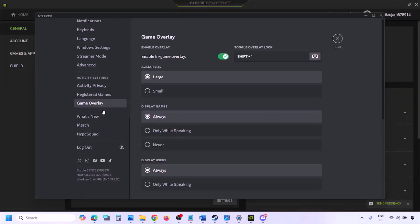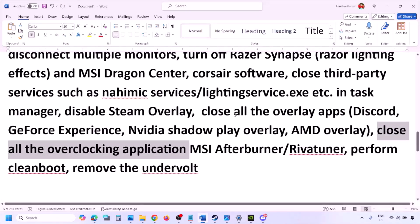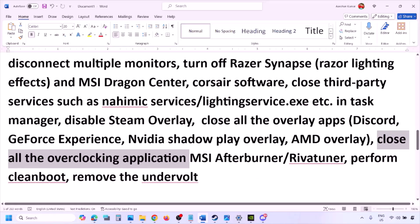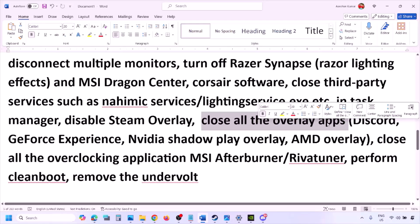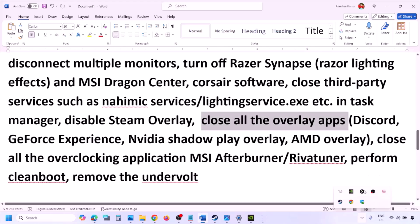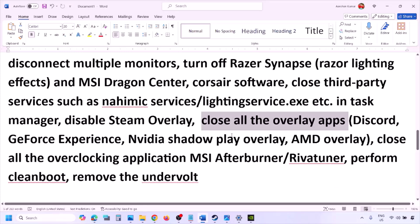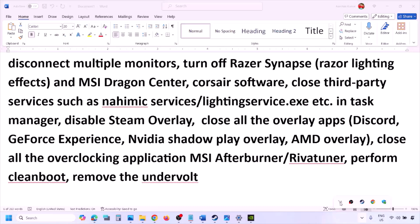If you have Discord running, go to Discord Settings > Game Overlay and turn off 'Enable In-Game Overlay.' If you're using GeForce Experience, click the settings icon in the top right and turn off In-Game Overlay. Close all overlay applications — Discord, GeForce Experience, and any others. Also close all third-party and overclocking applications like MSI Afterburner and RivaTuner.